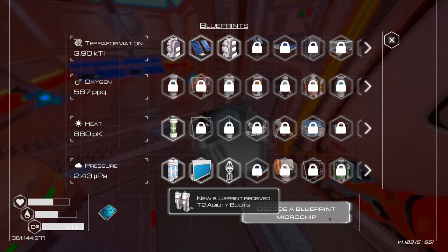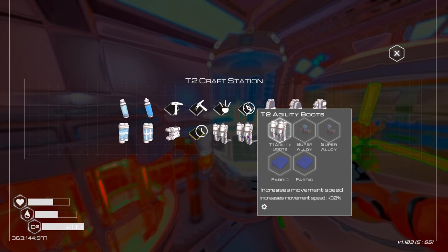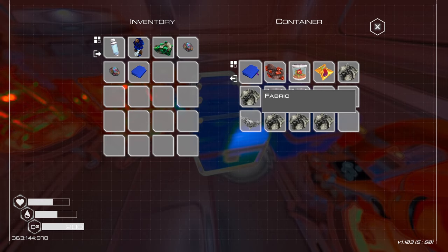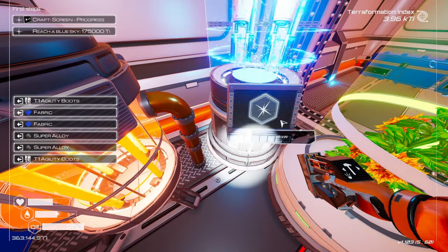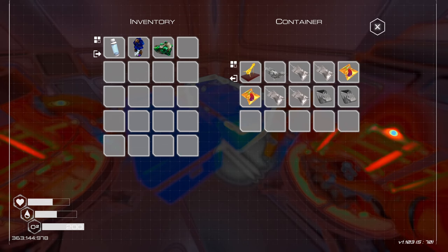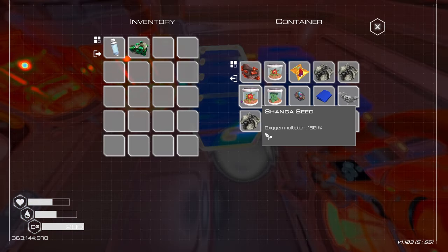Tier two agility boots — now we're talking! Microchip compass — that would be awesome, but I want those boots. Fabric, fabric, super alloy, super alloy — let's go! 30 percent move speed, now we're talking! Let's put some cobalt in here.